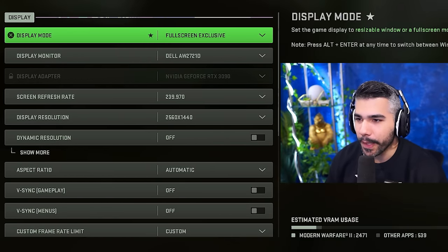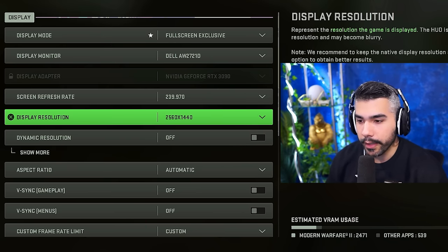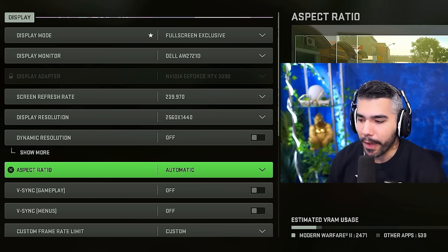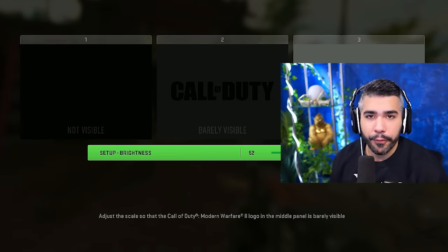Display mode: full screen — that is a must. Display monitor: make sure it's obviously on the right monitor. Screen refresh rate: make sure it's on the Hz that your monitor supports. Display resolution: make sure it's correct. Dynamic resolution: off. Aspect ratio: automatic. VSync gameplay: you want to have this setting off — it's going to drain your FPS.